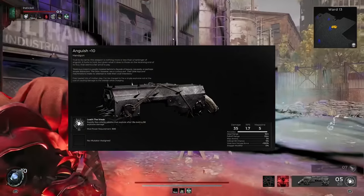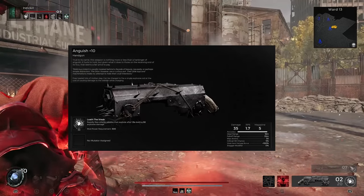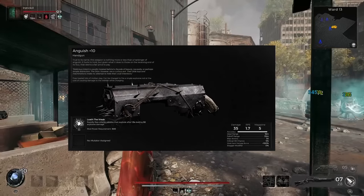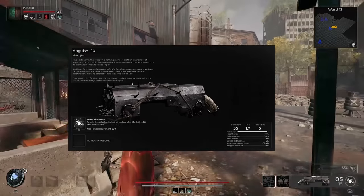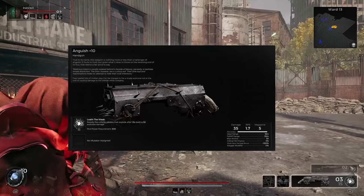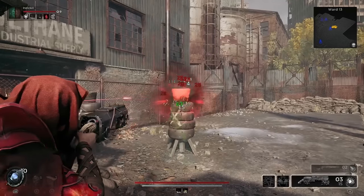This handgun is at the top of a lot of people's wish list because it pairs nicely with a lot of the really strong long guns we already have in the game. The solution and path to unlocking Anguish in Remnant 2 is a lot easier than it looks at the start. You're going to need a campaign run after the DLC and to reroll some adventure mode, but once you get a handle on it, it's pretty easy.